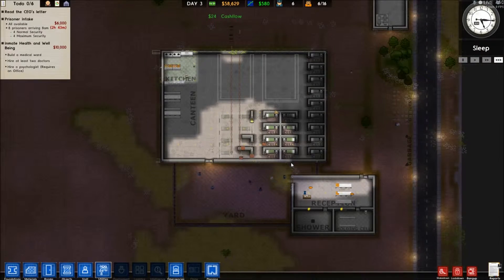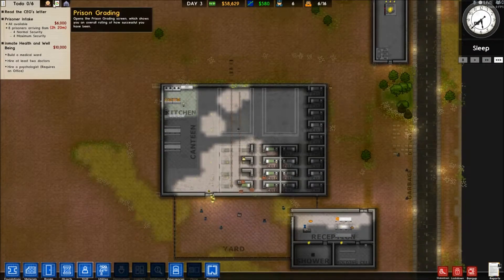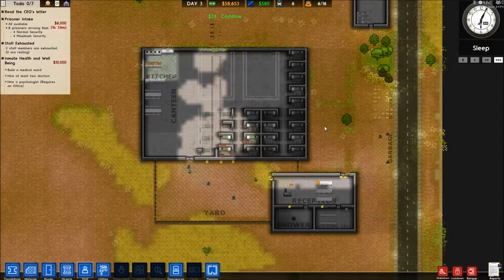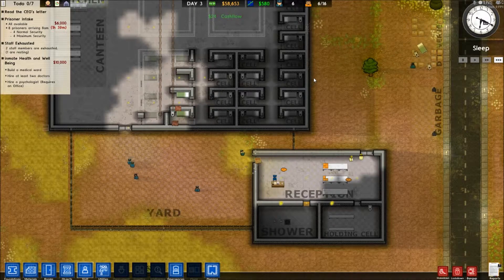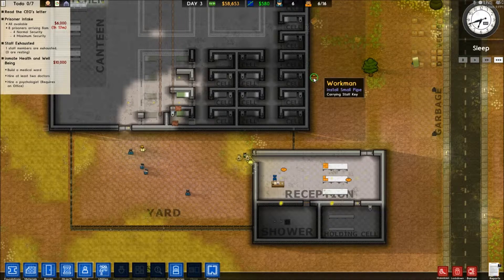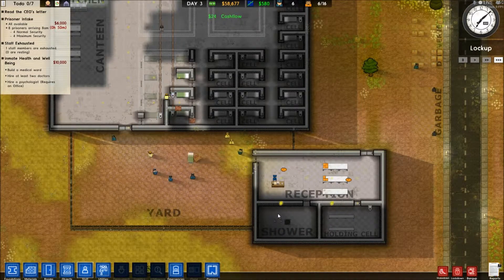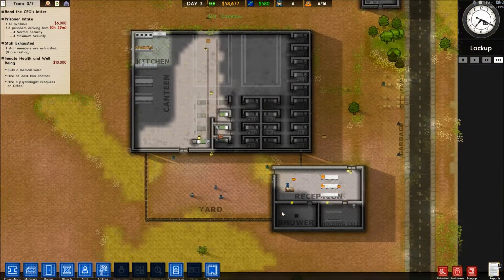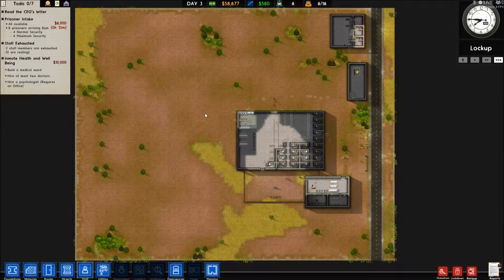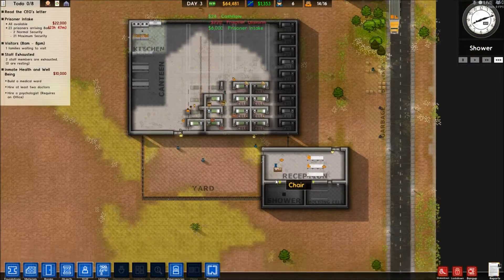We need a medical ward, two doctors, and a psychologist. We need to learn that. So this intake should be the last easy one. Ultimately this room is probably going to get replaced with a security office, most likely. There we go - prisoner intake.